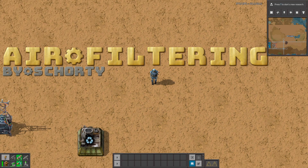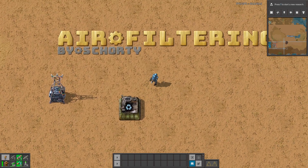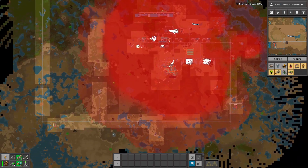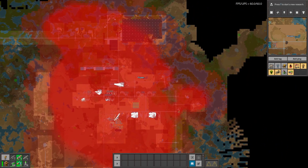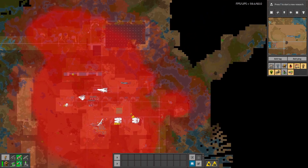Hello guys, in air filtering mode, thanks to this mode you can filter your pollution using those nice machines. Let's go to the map view and see how our pollution looks like. So like you can see it's not the best for our biters friends, luckily there are not many of them.